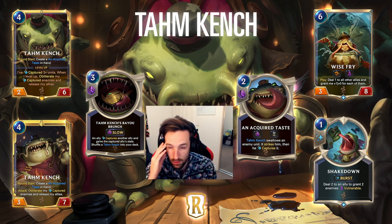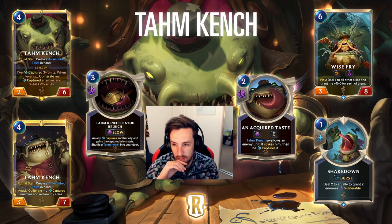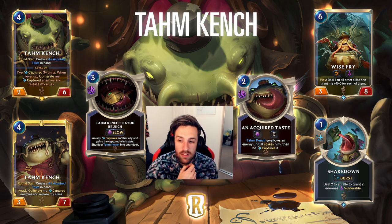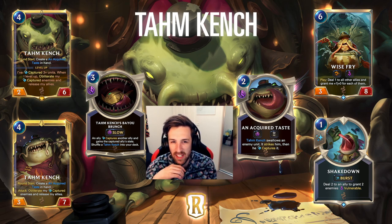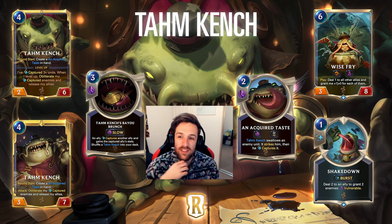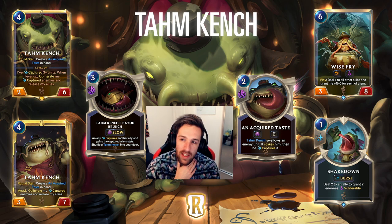We also have a burst speed spell called Shakedown - deal 2 to an ally, grant 2 enemies vulnerable. It's like granting all allies challenger for 3 mana, but this is a 1-mana burst speed spell. The deal 2 to an ally could be relevant in a lot of situations, and then granting enemies vulnerable. I see what they want you to do - play Tahm Kench, swallow all your allies, release them with lots of HP as big beefy units that don't mind taking damage.